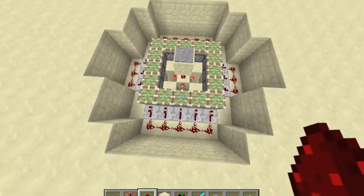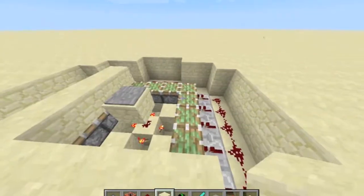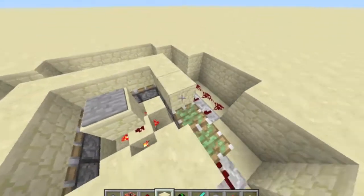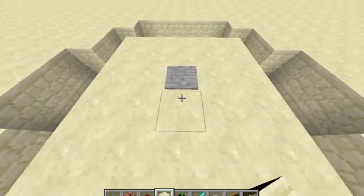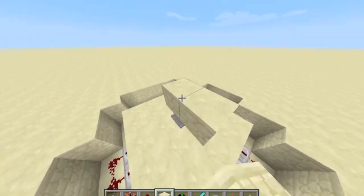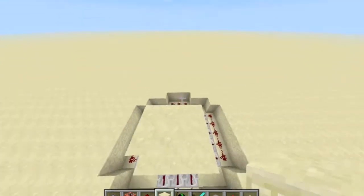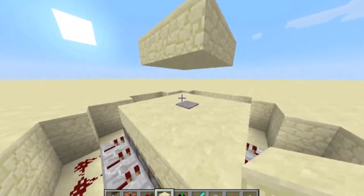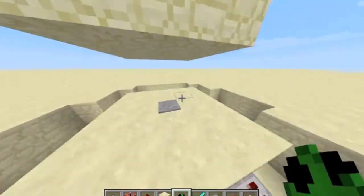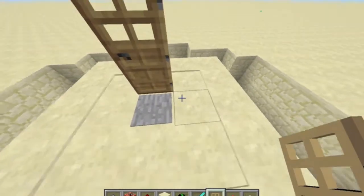And now we want to just put some sandstone on top of that. If you wanted, you could actually cover this entire thing in. Then we want to place up two, and do a three by three space over the top of it. Next, we want to place down our doors. Let's get our door — there we go. You can use an iron door or a normal one. See, that's how cool it is — it's like complete protection.